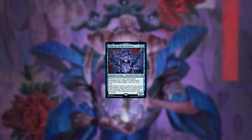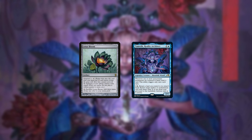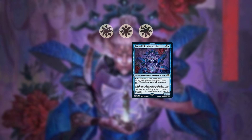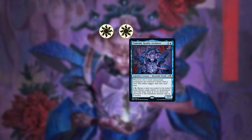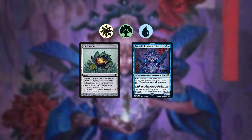The basic combo works like this. You must have Temeshi and Lotus Bloom either in your graveyard or on the battlefield. You can sacrifice Bloom for 3 mana and spend 1 of it to activate Temeshi again, picking up a land and retrieving Bloom from the graveyard. You can get other colors from Bloom as long as you still have at least 1 white mana to activate Temeshi.